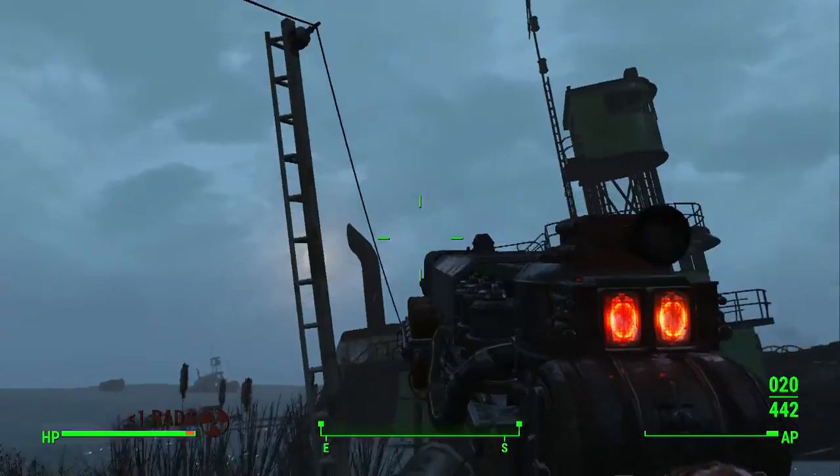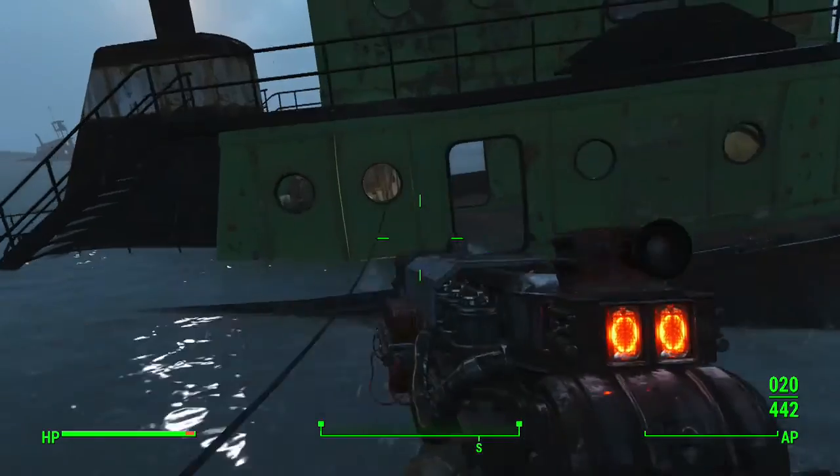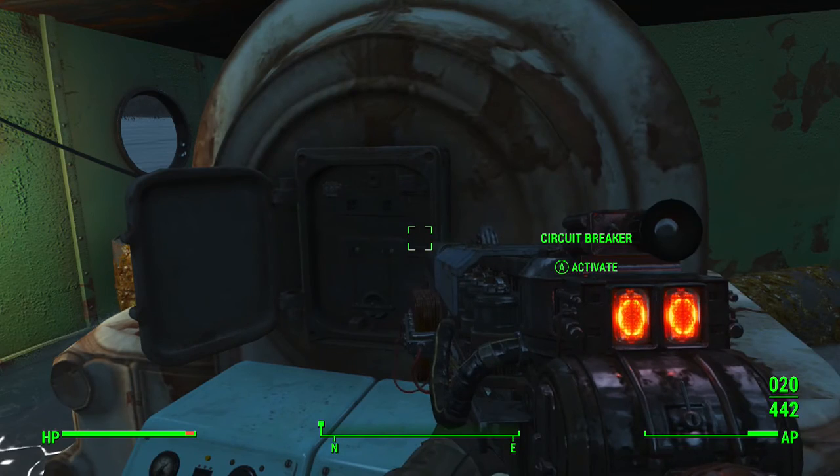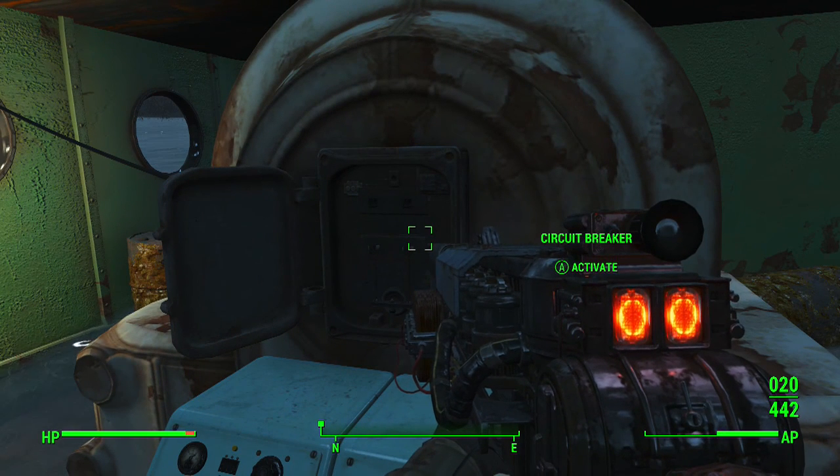If you guys just head down the south side of the beach, you'll find yourself a nice little green boat. Inside that green boat is a circuit breaker. Activate that circuit breaker and wait for the spawns of hell to release upon the Earth.